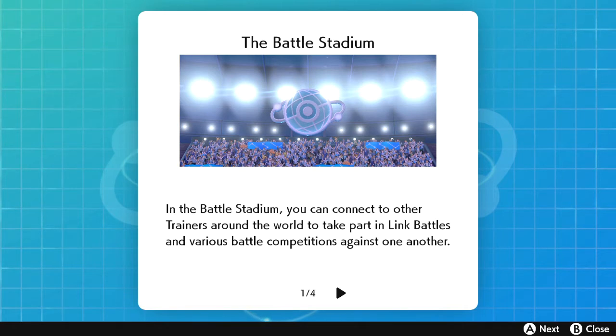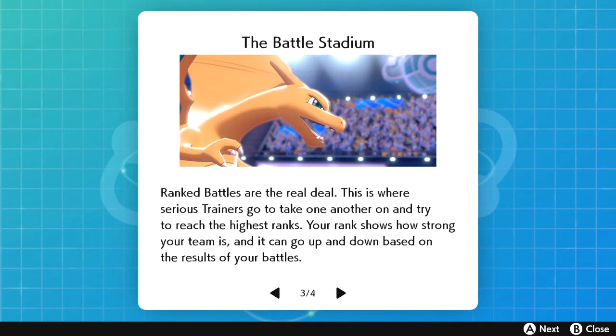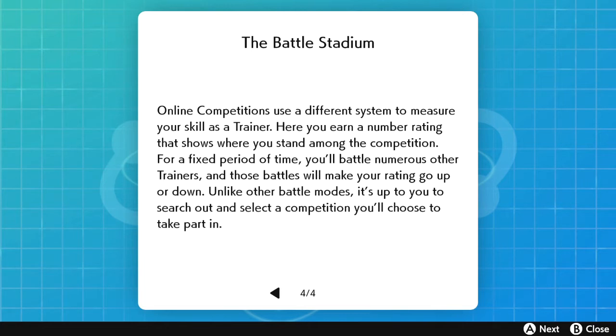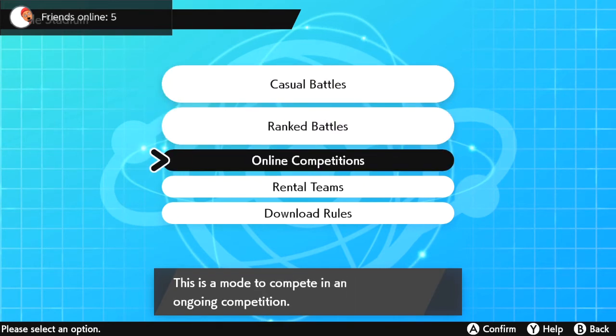In the Battle Stadium you can connect to other trainers around the world to take part in link battles and various battle competitions. Casual Battles let you easily connect with all kinds of players for a bit of fun. Rank Battles are the real deal where serious trainers try to reach the highest rank. Online Competitions use a different system to measure your skill — here you earn a number ranking for a fixed period of time where battles make your rating go up or down.